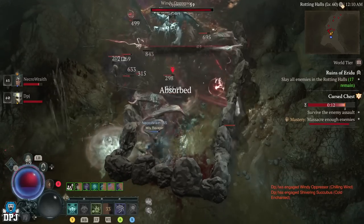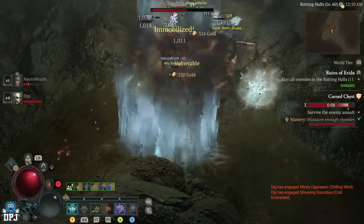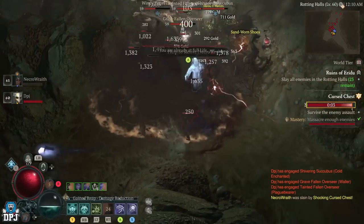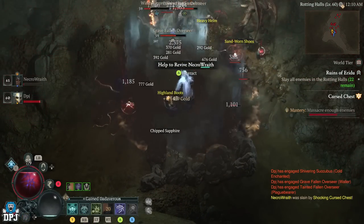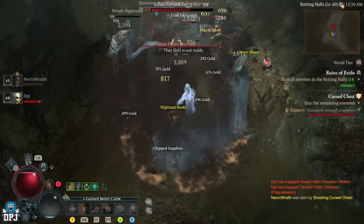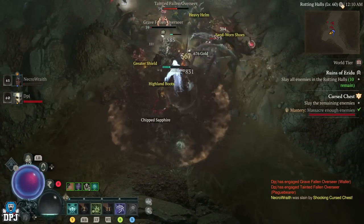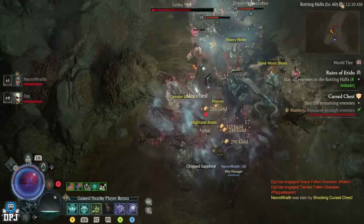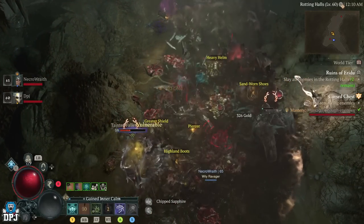No joke guys — in literally 27 to 28 minutes, because we ran it four or five times, I got about 2 Paragon nodes and finished off a level. And we weren't even doing it as efficiently as we could. We could split off — one goes one route, one goes the other, just meet in the middle. Simple as that. It's a great, great farm — definitely one of the best.